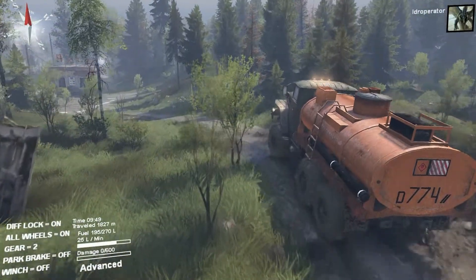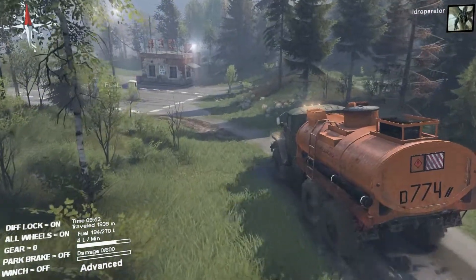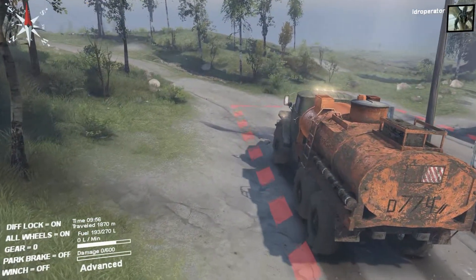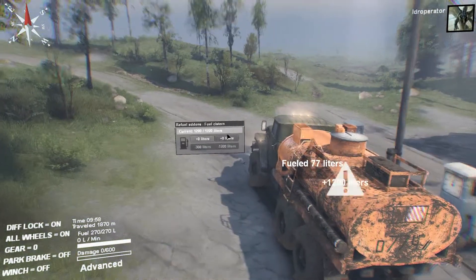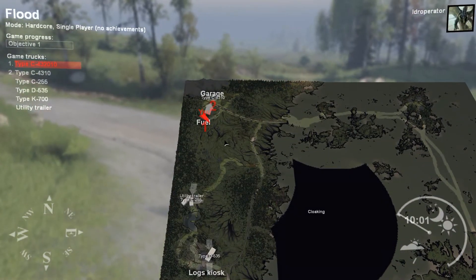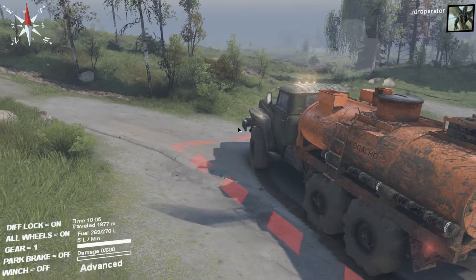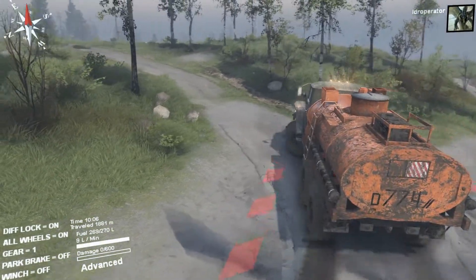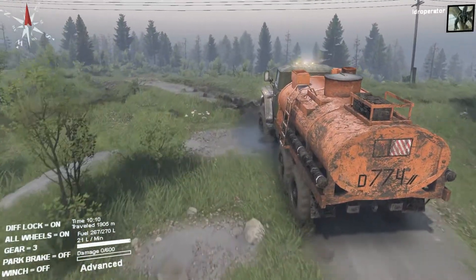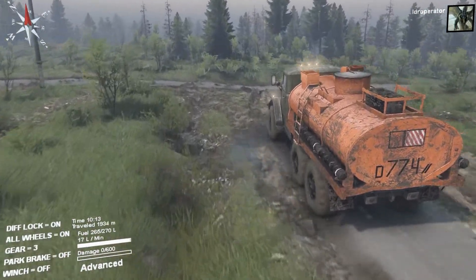We'll head down and put some fuel in that K700 — I notice that thing really really likes the fuel. Alright, sit right here — fueled, fueled — there we go. It might be better just to go down the road, but this truck is actually pretty quick so we'll just try to get there.